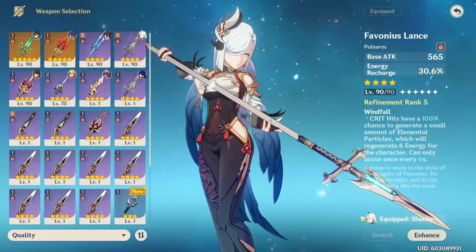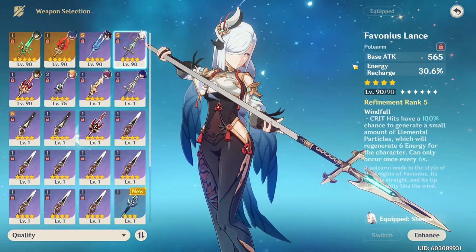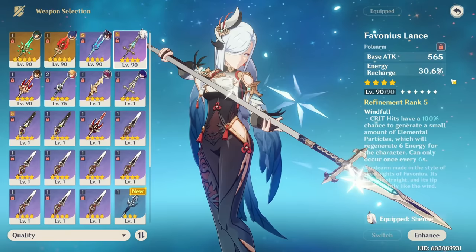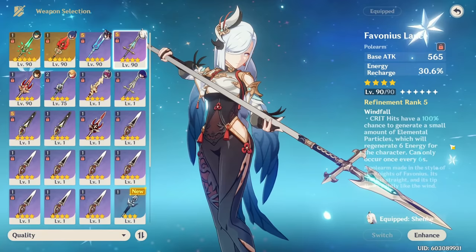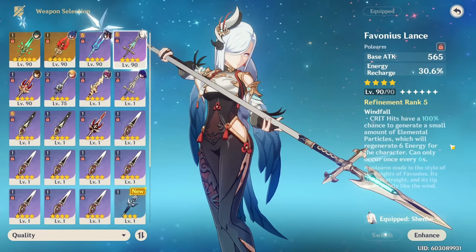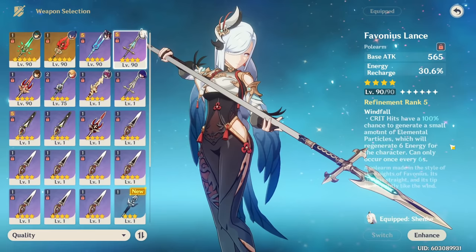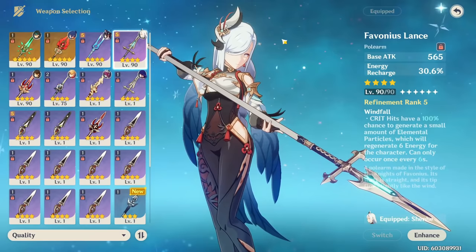Now let's talk about Shenhe's weapons. The first weapon I want to talk about is one of my favorites: the Favonius Lance. While there are some 5-star weapons that can be better, a Favonius Lance — especially with refinement — is absolutely insane on Shenhe. It has a very high base attack, it gives you energy recharge on the stat which she really needs, and the effect is kind of broken. As long as you have enough crit rate to proc the passive, it generates white particles giving a lot of energy to not only the active character but your entire team. This is especially helpful when pairing her with Ayaka, whose energy generation isn't as high as characters like Kaeya, Rosaria, or Diona.